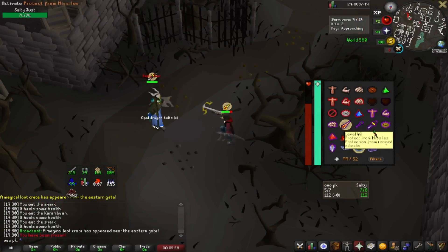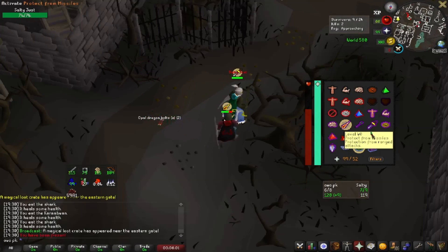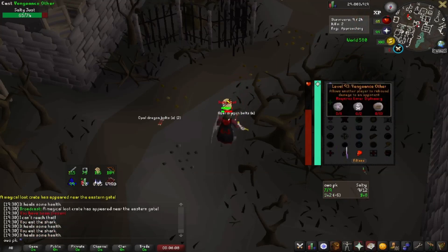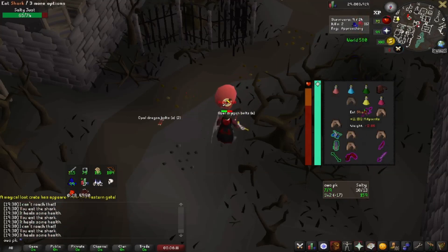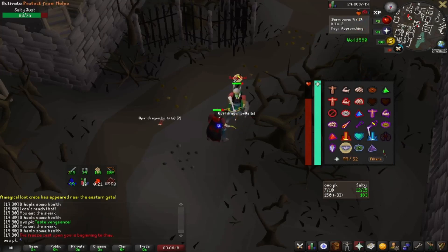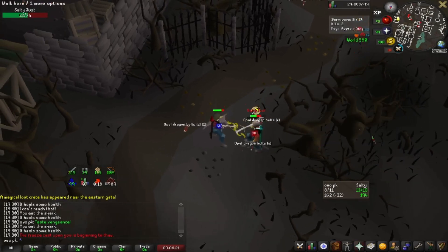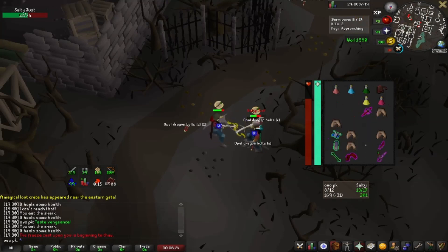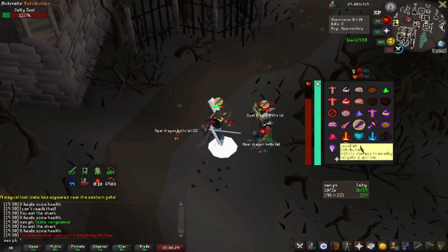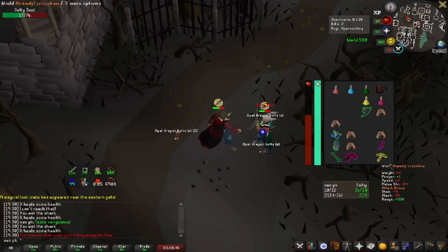I'm going to play defensively while I wait for it to come back. You see him maging me off there — he's underneath me. But when he's underneath me, I've thrown up vengeance, so yeah. Oh, big bolt — he's bolting me. Yeah, I'm bolting him back. I'm going in for that crazy rapier. Yeah, that's a rapier — I'm rapiering him.